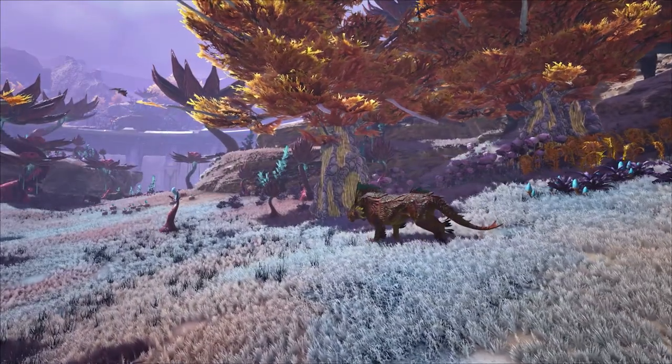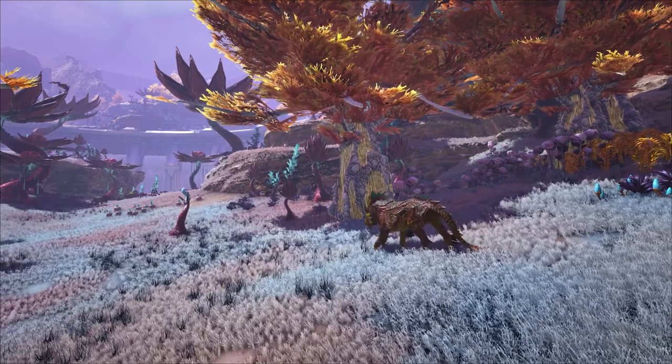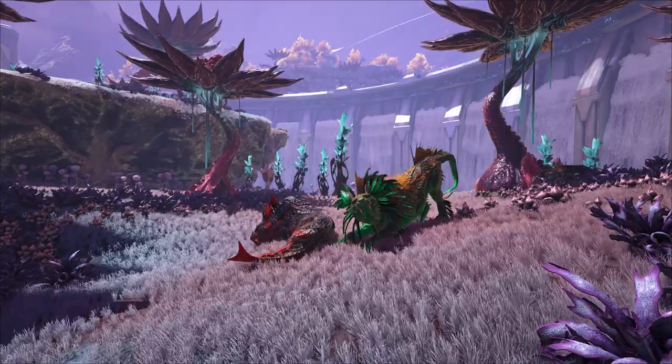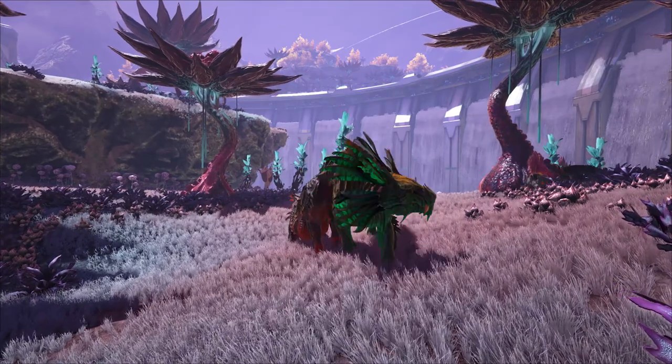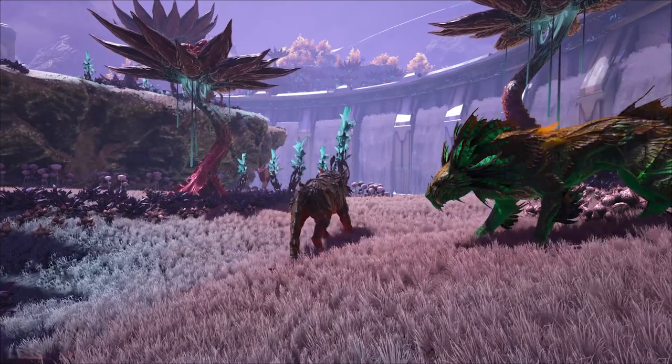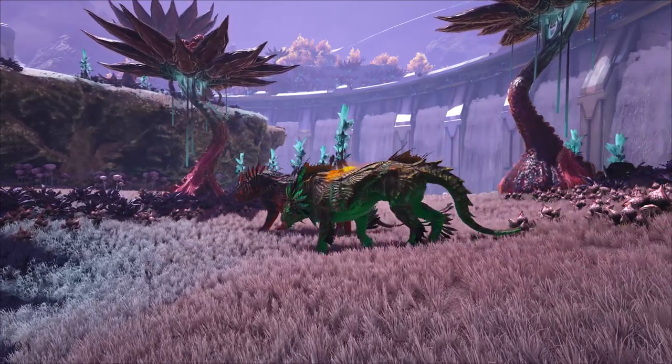The Shadow Mane, first introduced in Genesis Part 2, is one of the creatures currently found in the pre-release map of Fjordur. Perhaps the most overpowered creature ever released in the ARK universe, with its ability to dismount a player from a large distance, and even multiple players at the same time in PvP.